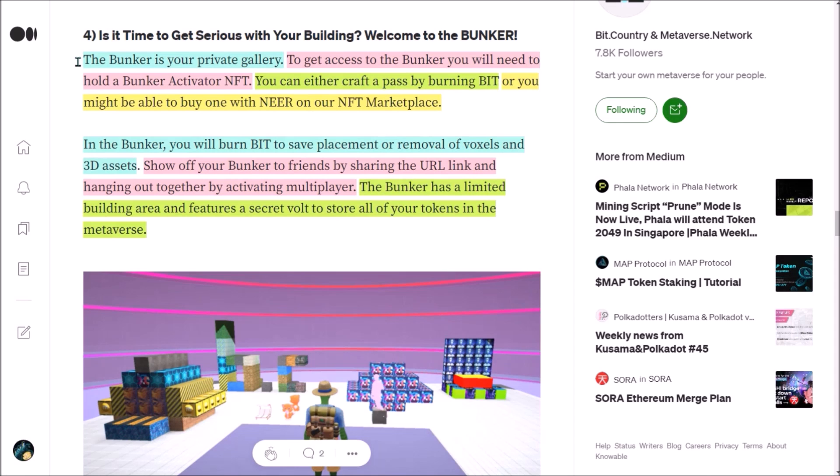To enter the sandpit, click your wallet and sandpit. Now, what is a bunker and how do you use it? The bunker will serve as your private gallery. To get access to the bunker, you will need to hold a bunker activator NFT. There are two options: you can either craft it by burning 144 BID, or you can buy a bunker activator NFT on the NIR-owned NFT marketplace. In your bunker, you will burn BID to save placement or removal of voxel blocks and 3D assets. You will also be able to show off your bunker to friends by sharing the URL link or simply hang out together by activating multiplayer. The bunker has limited space for building and also features a secret vault where you can store all your NIR and BID tokens.